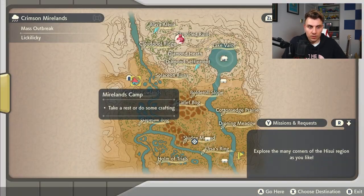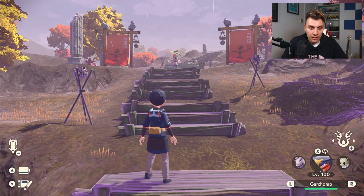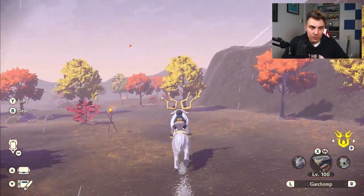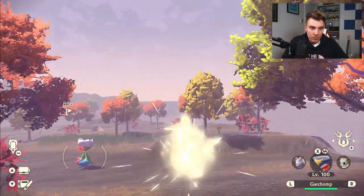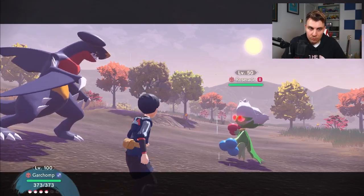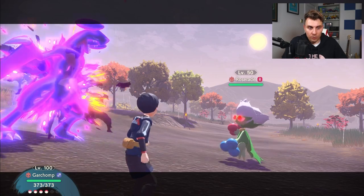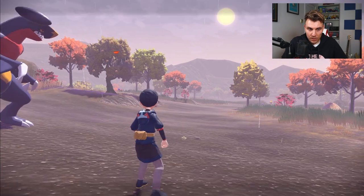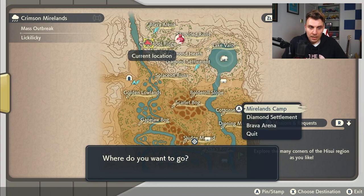Once you've done this, all you want to do again is head back up to the Brava area — or if you're heading from the Diamond Settlement, go to that area — and then just repeat the process again. Come down past this first flame here, past this second one. You want to come this way because you avoid the Roselia that are there, and then just start the battle again and rinse and repeat. If you do this over and over again, you are going to gain a lot of items which sell for a silly high amount of money.